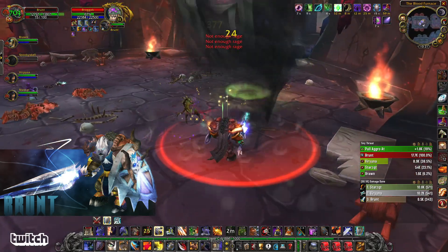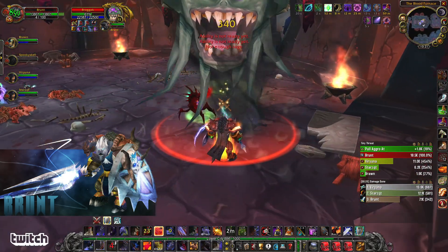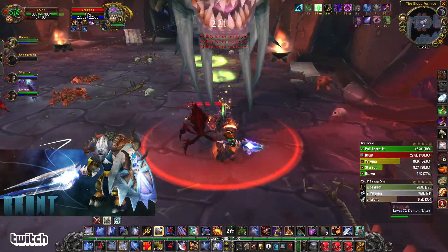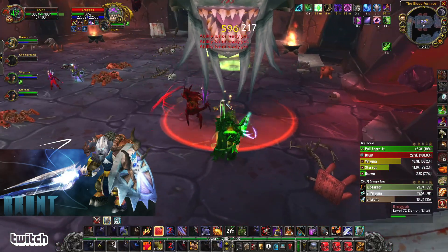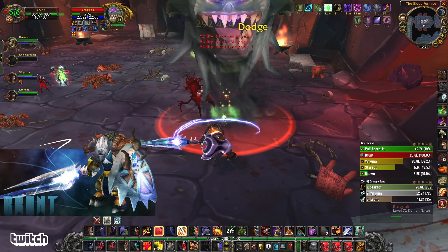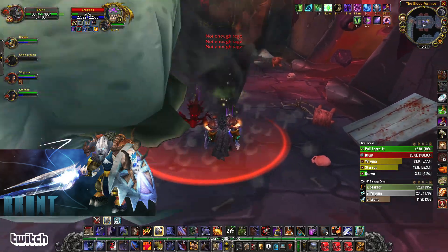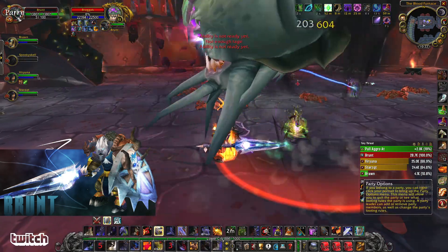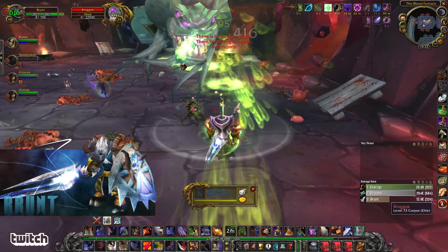This boss is kind of like a budget Grobbulus. He puts poison clouds on the floor and shoots poison out the front, so people need to stay away from the face and you need to pull him out of the poison. There's a poison that can be cleansed. You just kind of move him around the room. This is the easiest part of the fight — he hits like a wet noodle.